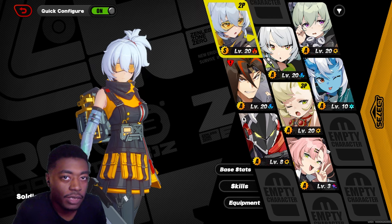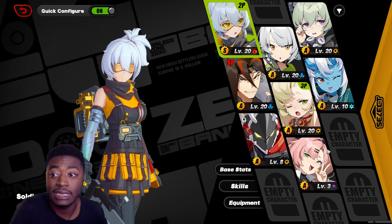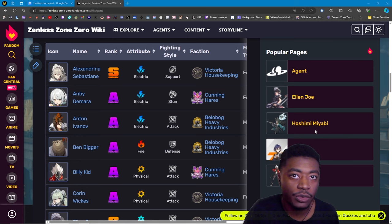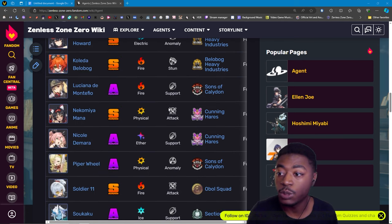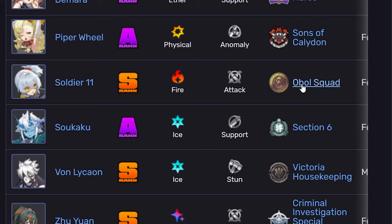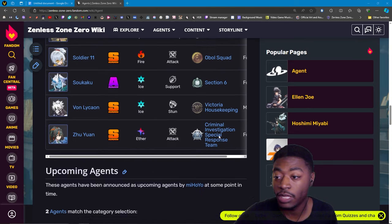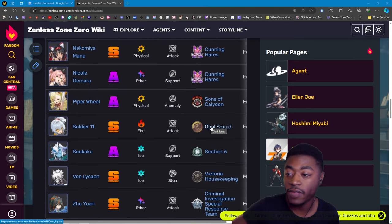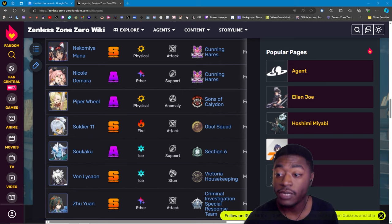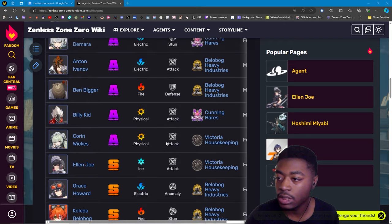It may not work for every account. For us Soldier 11 people, we kind of got the short end of the stick because Soldier 11 has no one else in her faction — it's just her. You can check the ZZZ wiki: Soldier 11 is from the Obel squad and there's no one else in that team. So if you have Soldier 11, you're waiting for more characters to release to get her faction buff easily. For now, look for other fire characters: Kaleida, Lucy, or Ben.